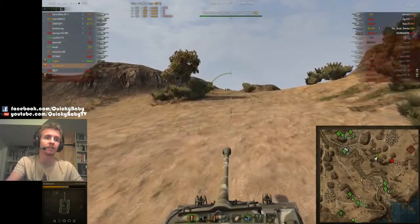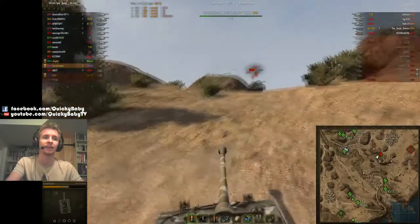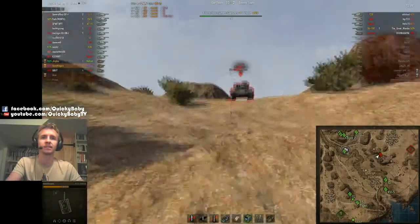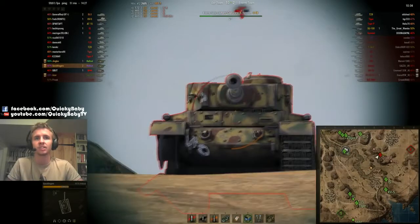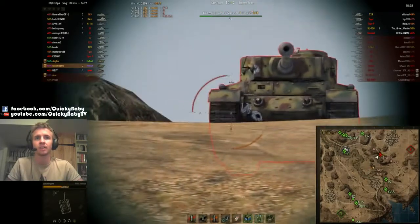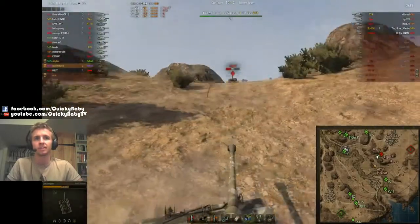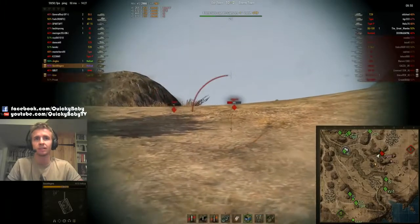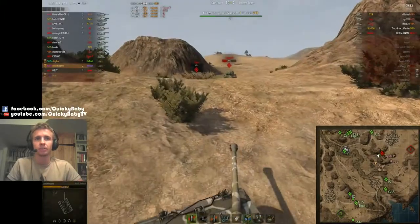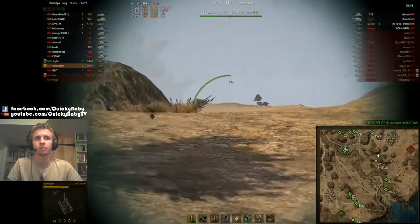Look at the minimap — look at Jingles: he was here and just — the pure speed of the Hellcat — he's able to come back and support me really quickly. We track the Tiger P in a position where he can't shoot me; he's like 'oh my god, my gun depression.' I decide to put one into his weak point — the flat part of his turret just outside the gun mantlet. I know I can take one shot from him, so I'm waiting for Jingles to catch up.